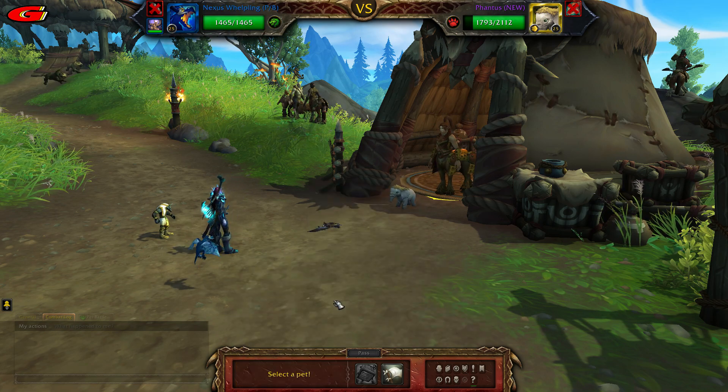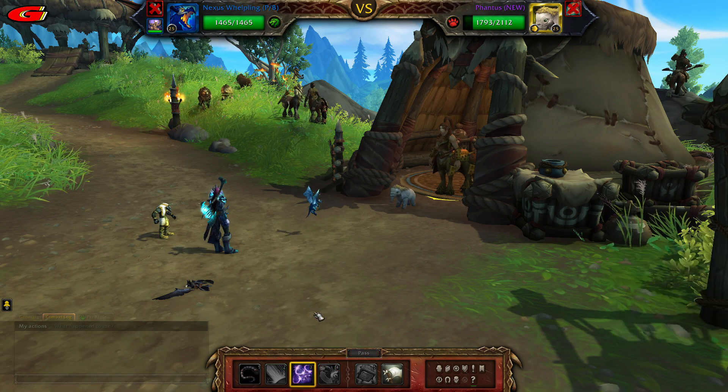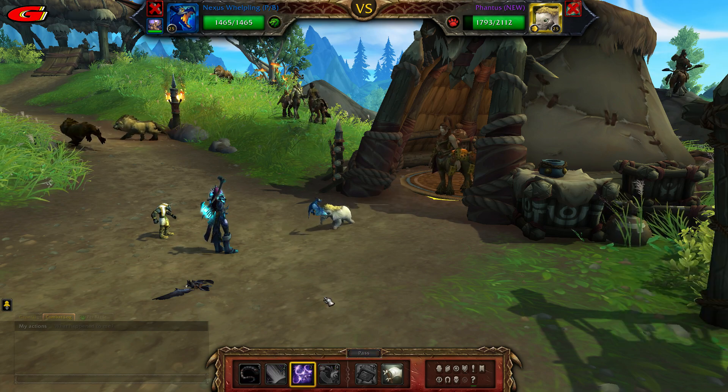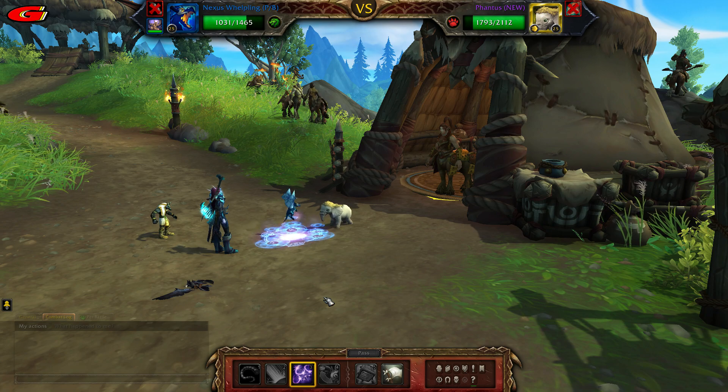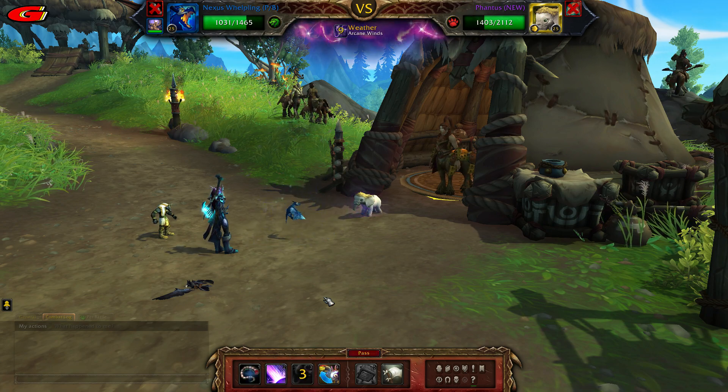Bring in your Nexus Whelpling and cast Arcane Storm, then cast Mana Surge.